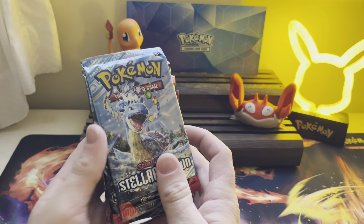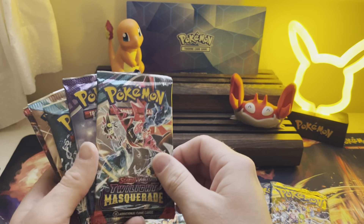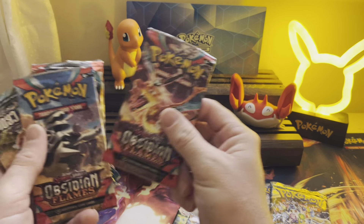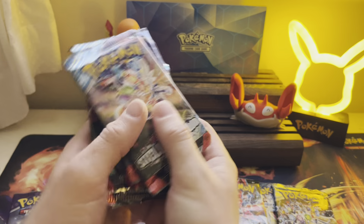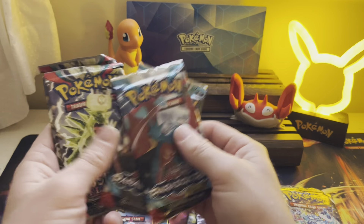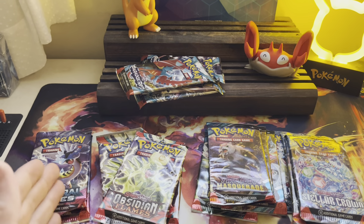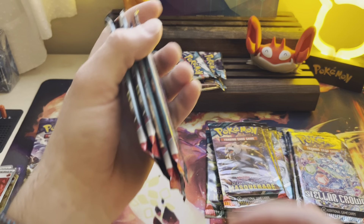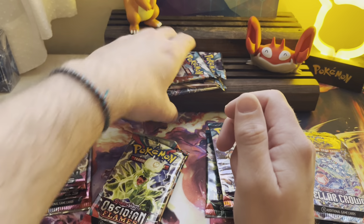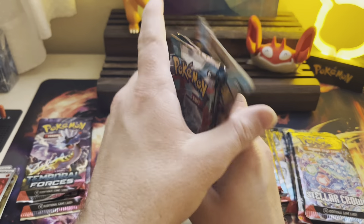Let's look at these packs. I'm going to organize them by set. So we've got Stellar Crown, Twilight, Temporal Forces, Paradox Rift, Obsidian Flames, Obsidian, Stellar, Twilight, Temporal, Paradox, Obsidian Flames. So we've got two Temporal Forces but we've got four Obsidian Flames. This is the set they are just dumping — they just don't want these anymore. Paradox Rift — I think it's not far behind, but Paradox Rift has some sick arts. Twilight Masquerade is a great set. Stellar Crown is incredible.